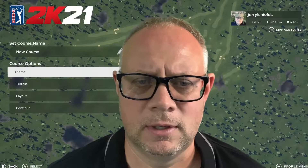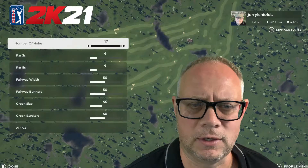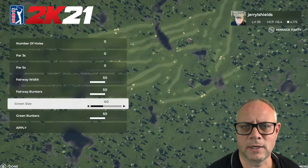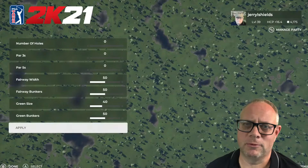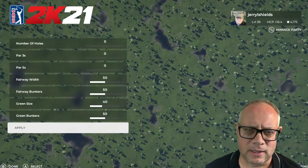We've chosen our theme, and what we're going to do next is go to layout. From there I want to remove all of the holes — I really do not want any holes pre-plotted by the 2K21 course designer. I'm going to do that myself. When I show up on a fresh piece of property there are no golf holes there, so I want to start from scratch.